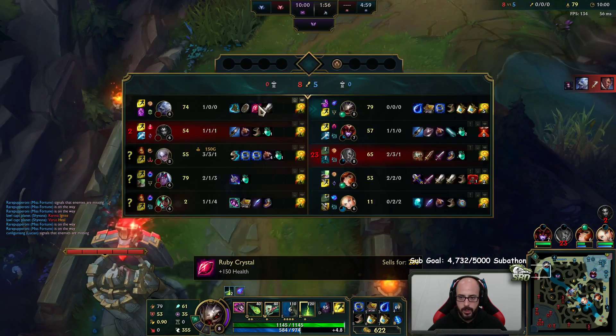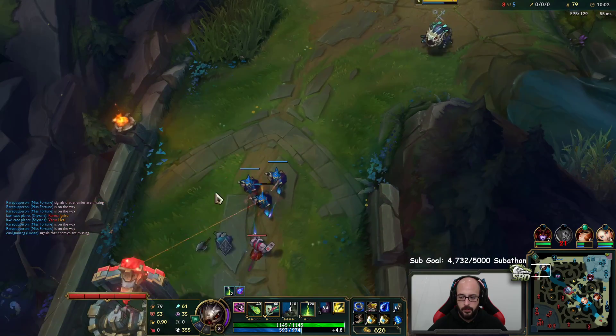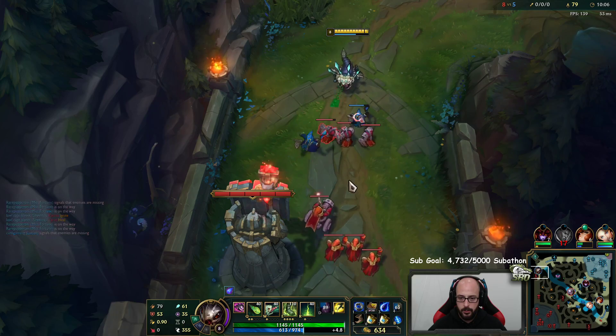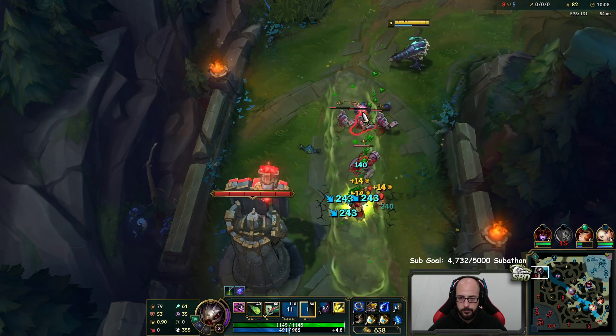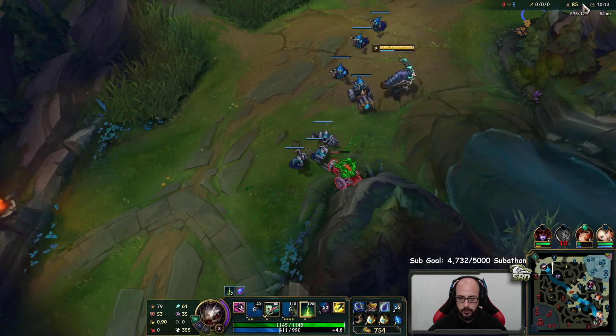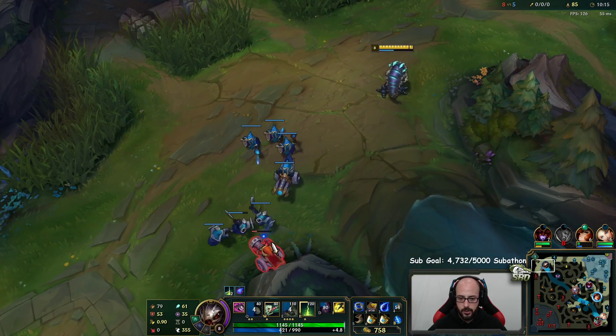We can stand really far back if we do combos like that. We have Gathering Storm so we get more ability power.